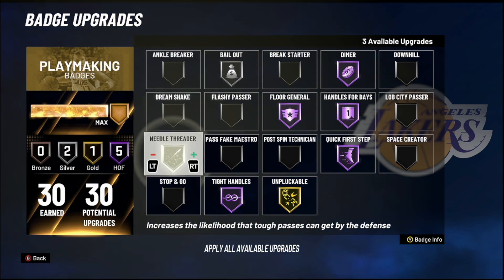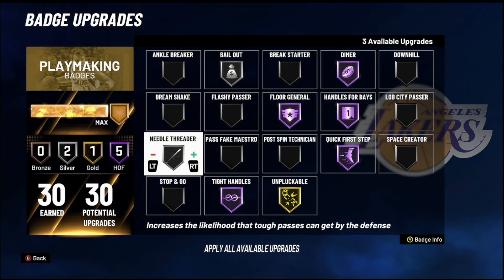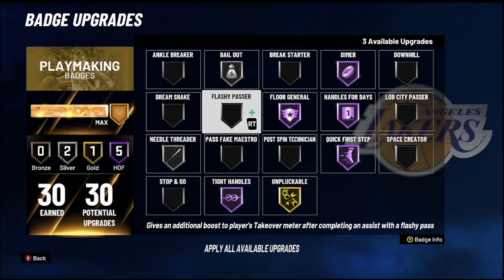The next one as a playmaker is Needle Threader. You don't necessarily need this badge, but I always try to rock it at least on silver to help those passes be a little more accurate and firmer. The higher you put this, the more direct your passes are and the fewer turnovers you'll get because passes don't linger. I suggest putting it on at least silver.